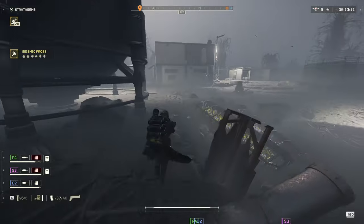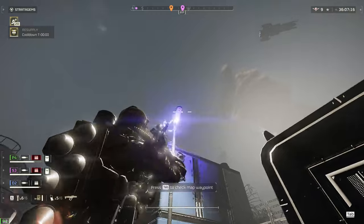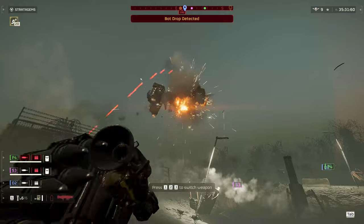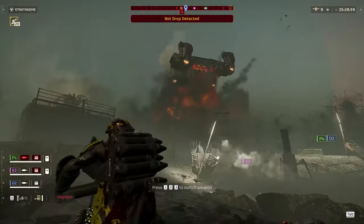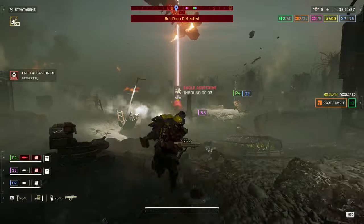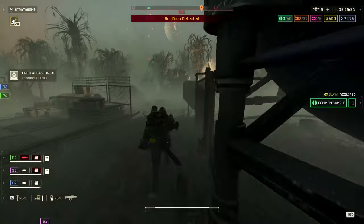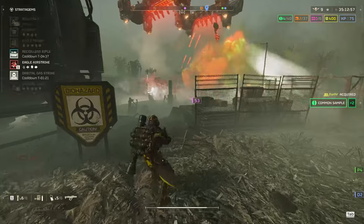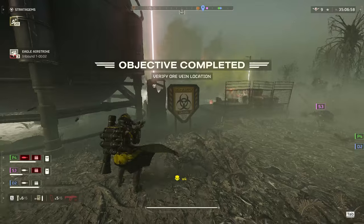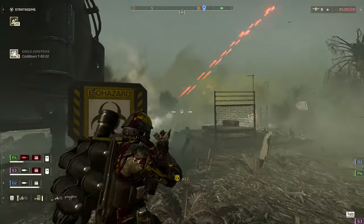S3 and I have arrived at the first primary objective. I personally don't think it's a great idea to do the primary with just the two of us, but he wants to do it, so I'm going to do it with him. I take out my recoilless and set up for these drop ships. They come in, I shoot the first one down before loading another in the chamber. I'm not going to be able to take out that second one before it drops its bots, so I get out of there and let S3 deal with it with stratagems. I see he throws an eagle, so I don't throw another one — I throw my orbital gas instead. He goes for the primary objective and I cover him as best I can. He manages to do it in a field of bots, and with one eagle from me, the orbital gas, and his one eagle, we took out the entire primary objective with just the two of us.